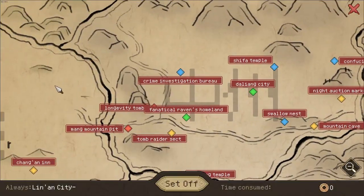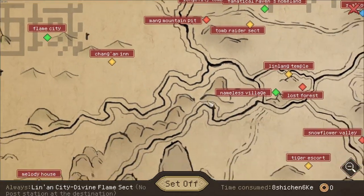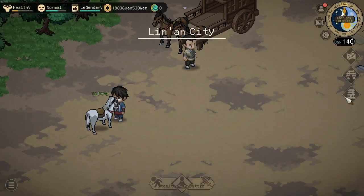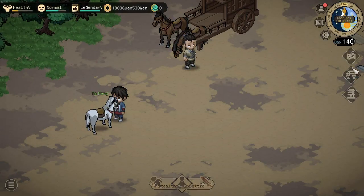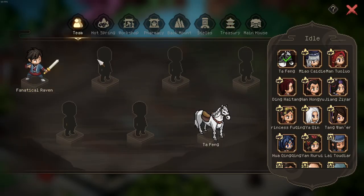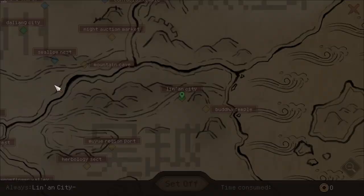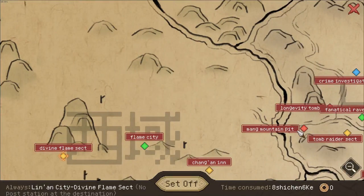Also, just to show the speed comparison — it actually ties the wolf for the highest speed. Going from Linen to the Divine Flame Sect takes 8 Shushen and 6 Krr. Comparing it with the wolf yields the same result. Thanks for watching, remember to get the new horse pet, and have a nice day everybody.